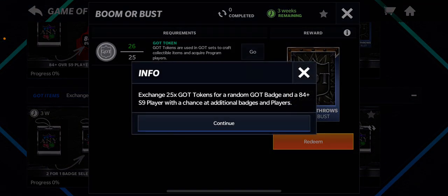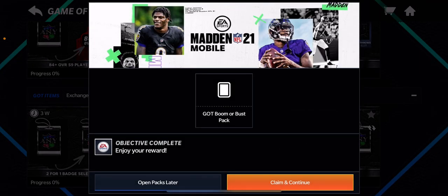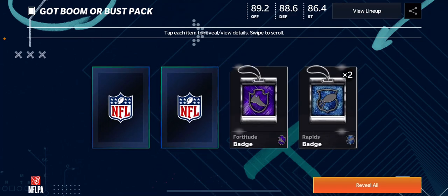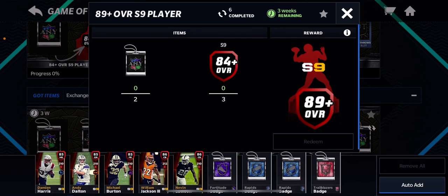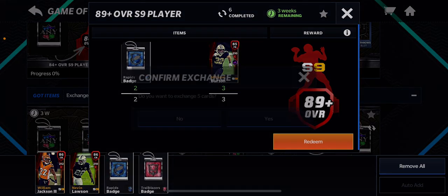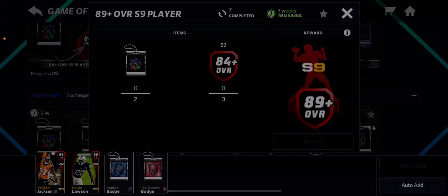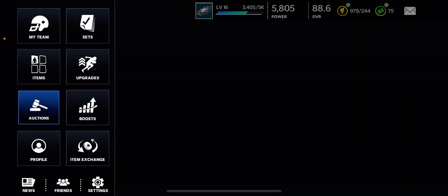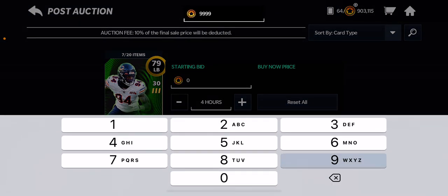Let's do this too — screw it, we're doing all of it. Some badges, some elites. We're going to take them right into this 89-plus and do this. Another 89-plus. We're going to sell this card. This promo so far, guys — it's a very easy way to make coin. I'm just going to throw these cards up in the auction house and end the video — I don't want the video to be too long.